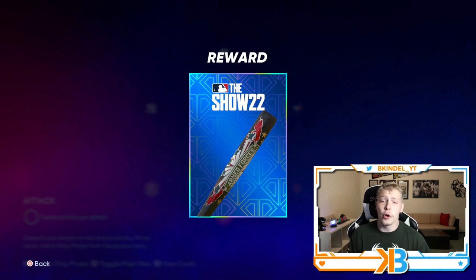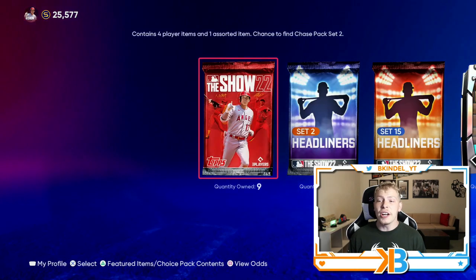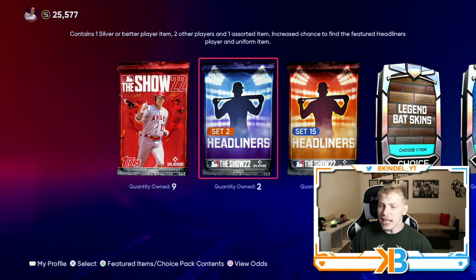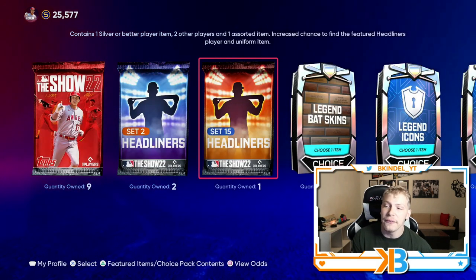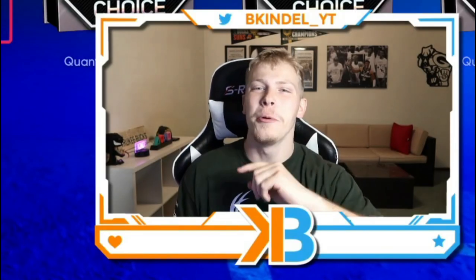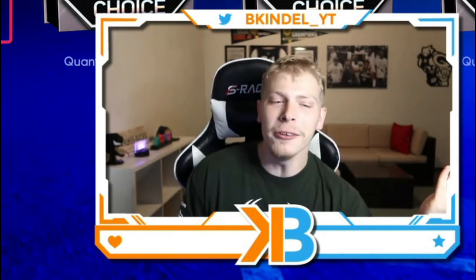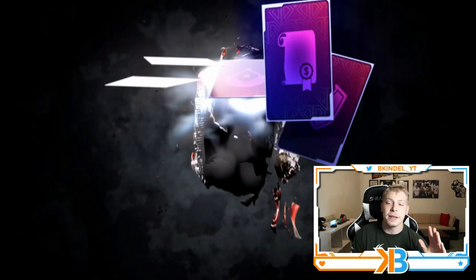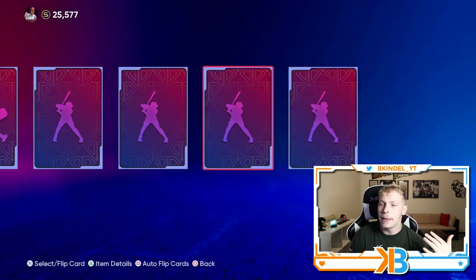You just need to go through and get the conquest map done. And if you complete everything, in total you'll have nine show packs, two set two headliners, and a set 15 headliner, plus 250 stubs. It takes one decent diamond out of any of these packs to be worth it. The more premium packs, the better.